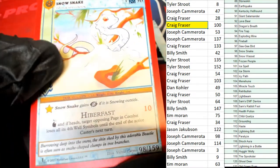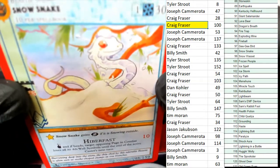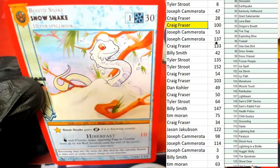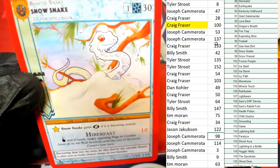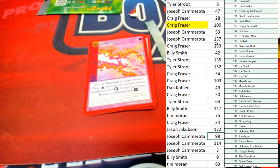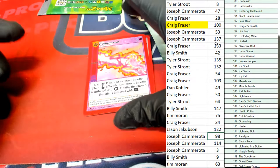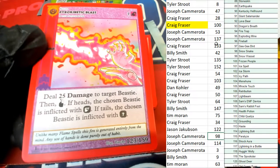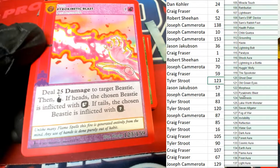Snow Snake, number 98 — Joseph C, congratulations. Pyrokinetic Blast, number 123 — Tyler S gets Pyrokinetic Blast.